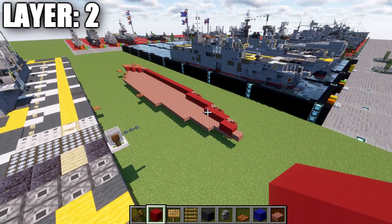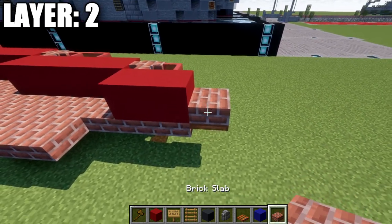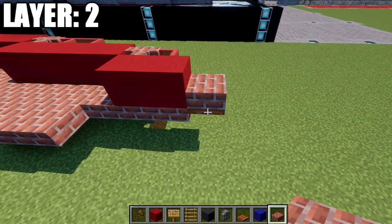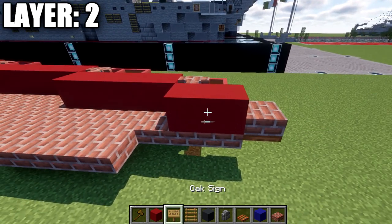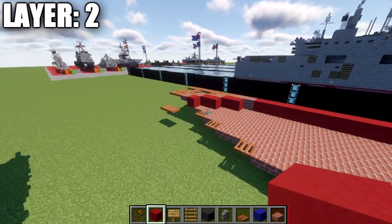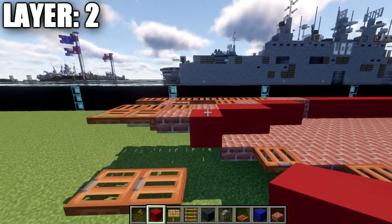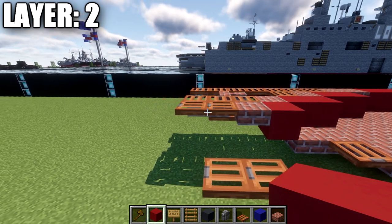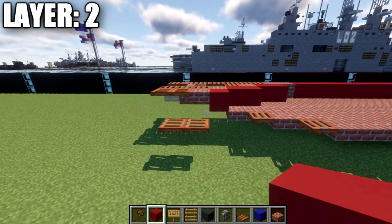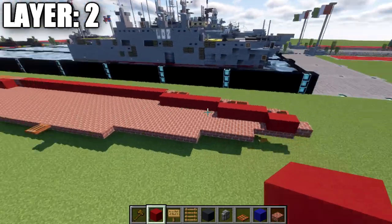Moving into layer two: to get started, place a brick slab on top of the acacia wood slab at the front, then two red concrete blocks back. Go to the stern, place a red concrete block at an angle, a brick top slab, and then two acacia wood trapdoors back to make the stern. That completes the standard centerline.